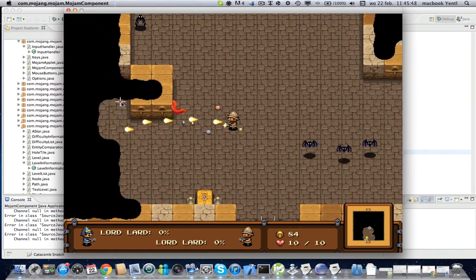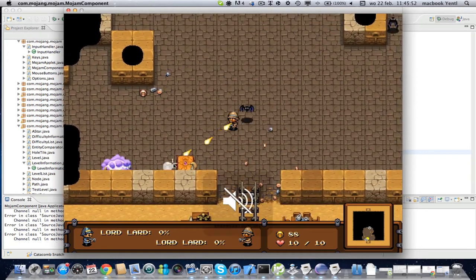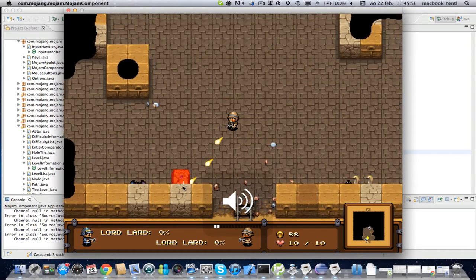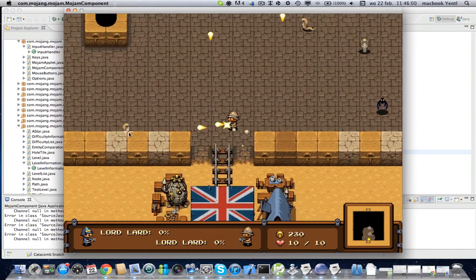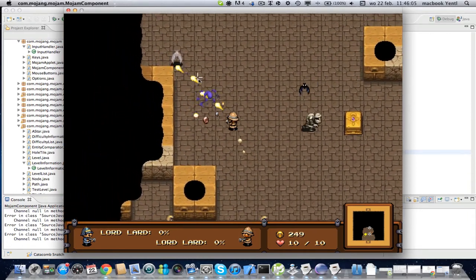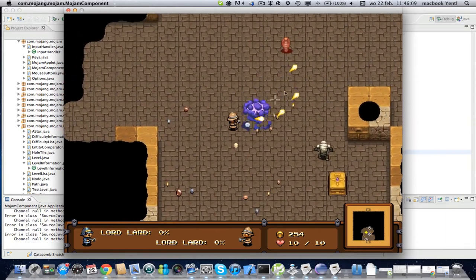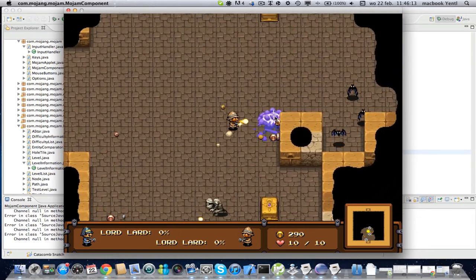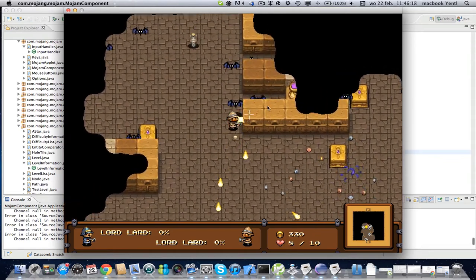Basically what you have to do in this game is kill as many monsters as possible. Let's put the volume low so I can still hear. In the beginning you have to kill all these monsters, then you get coins and with those coins you can buy machines and buildings and stuff like turrets that shoot for you.